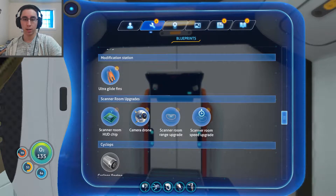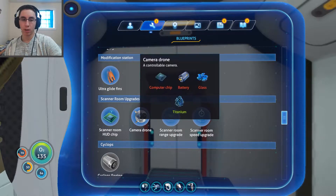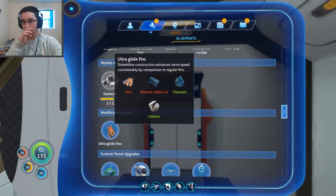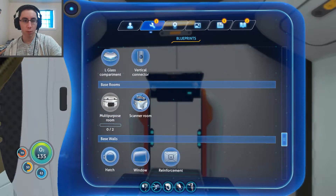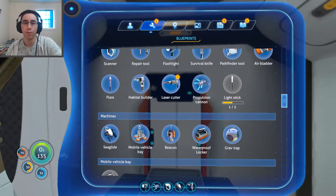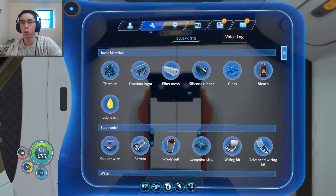Cyclops engine blueprint — not yet. Scanner room range upgrade — I don't have magnetite and I don't know where to get it, but I can do a speed upgrade. Camera drone — okay, those are scanner room things. Modification station — what's a modification station? Is that something I have to make? I assume that's a room I haven't made yet. I haven't unlocked the seamoth but I'm getting there. I have unlocked the laser cutter, so I'm going to work on building that now.